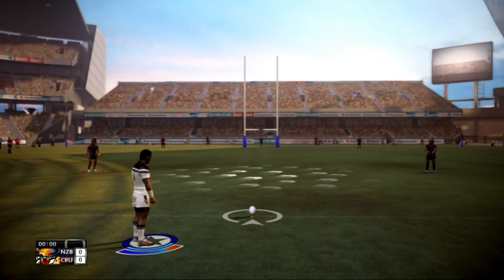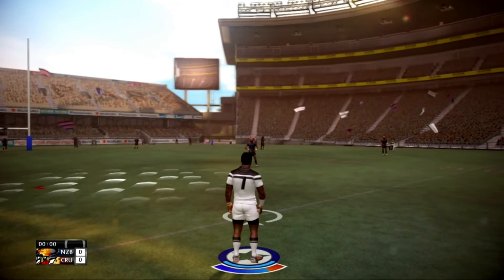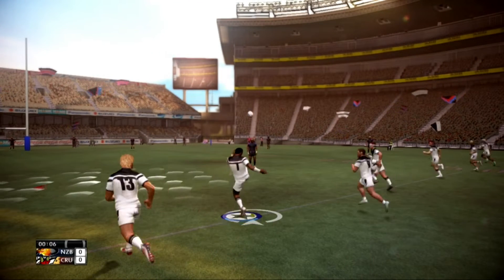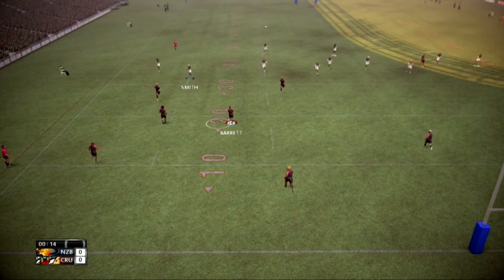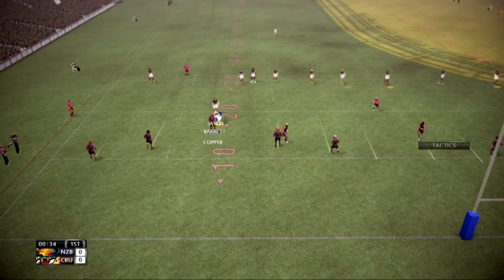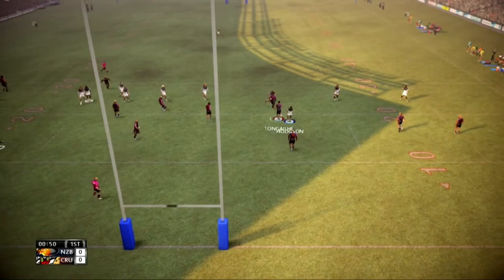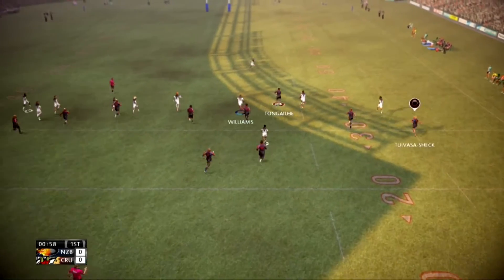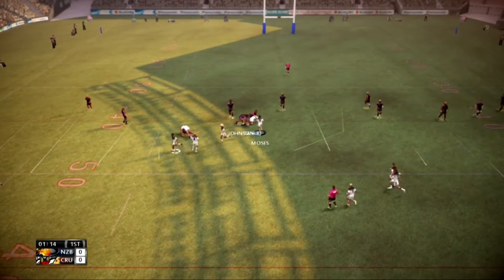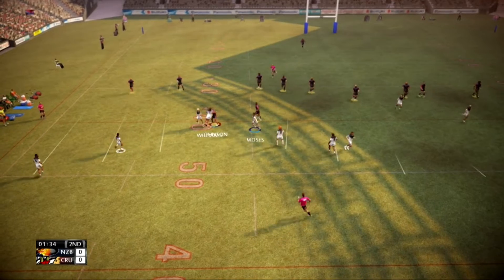Kick off about to happen. Barrett there to field the kick. Malolo. Dongia explodes through the defence. And the pass has been hijacked. Not the right option there and they paid the penalty.